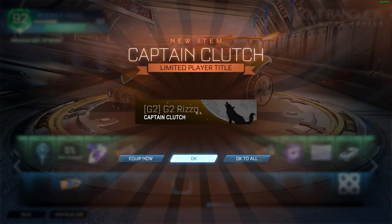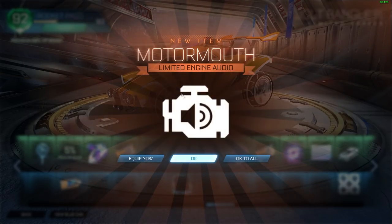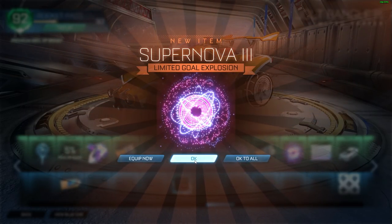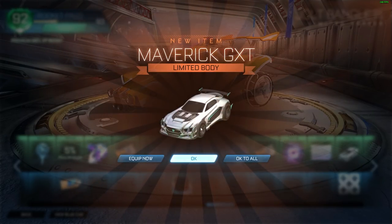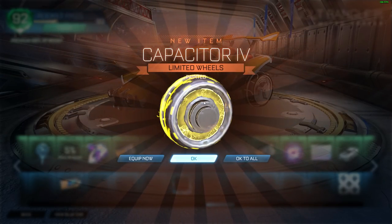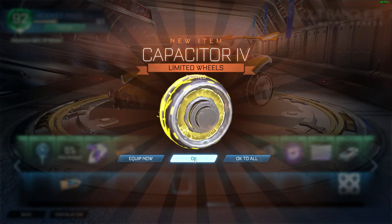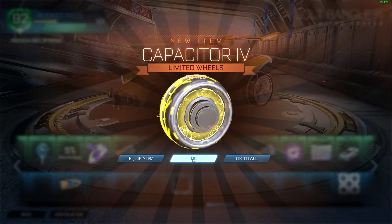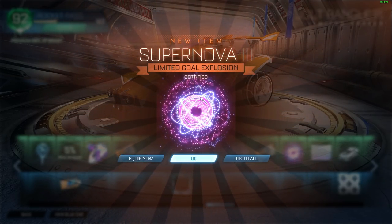Alright, so now Captain Clutch. Now we can skim through these. Capacitor. Here's a key. Supernova — it's a pretty cool goal explosion actually. Rocket Labs player banner. Humble Pie — that's still part of the main track. And I think this is the last one. So this painted Capacitor 4 wheels — guessing it looks like saffron. Now it's basically like we just opened a ton of crates from the Rocket Pass. And we got a certified Supernova 3.